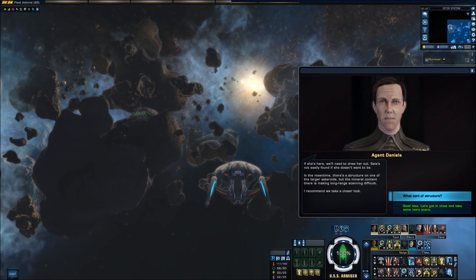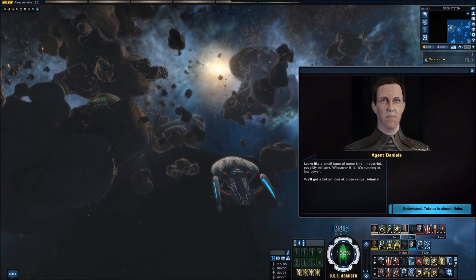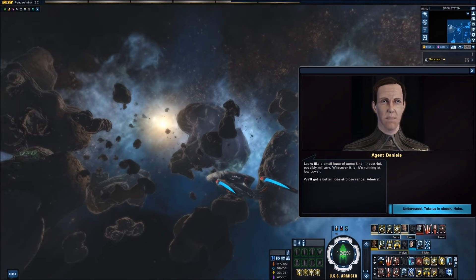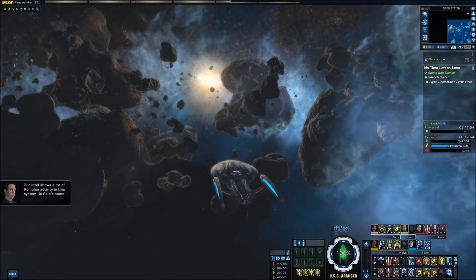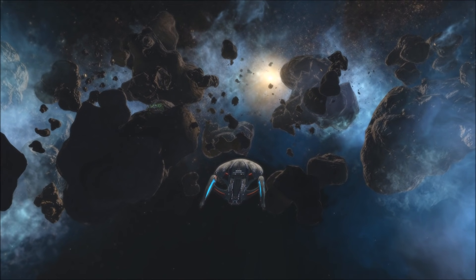What sort of structure? Because it's something every survey has missed. Looks like a small base of some kind — industrial, possibly military. Whatever it is, it's running at low power. We'll get a better idea at close range. Our intel shows a lot of Romulan activity in this system, in Sela's name. Intel from the future. Handy. Command believes she's planning an assault of some kind and gathering tactical resources.